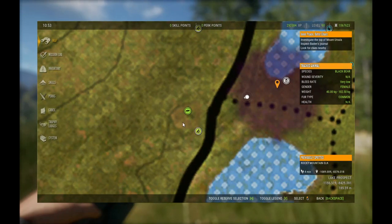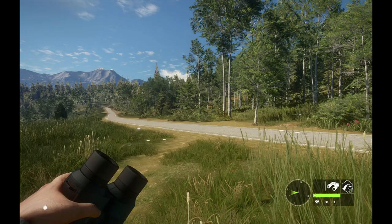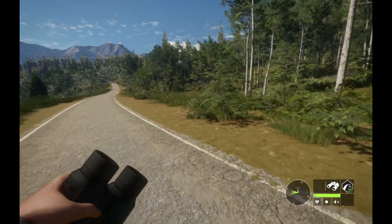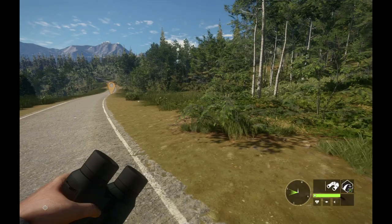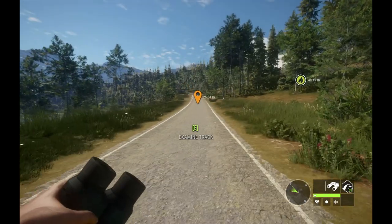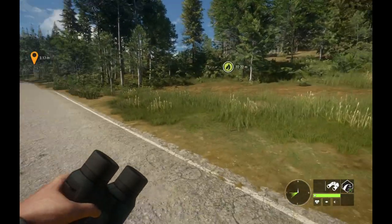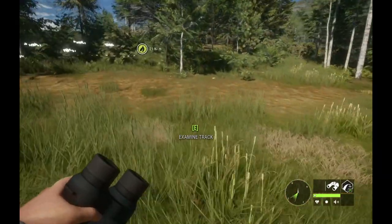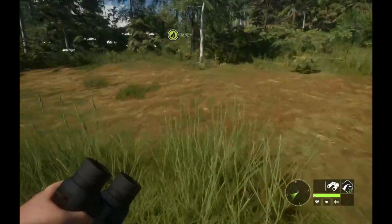Now the other thing hunting pressure is a great indicator of is whether or not your animal has actually died. If you shoot something, pull open your map, and you don't see hunting pressure, that animal is still running around. The main purpose is to help you find that animal. I try to put my waypoint right in the middle of the hunting pressure and I should find blood. Tracking is not working perfectly right now so you might want to take your dog with you.